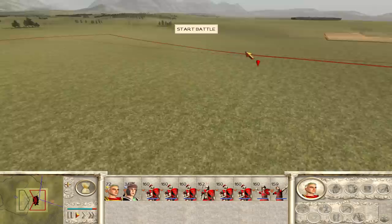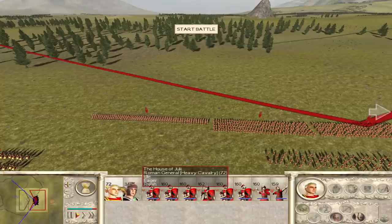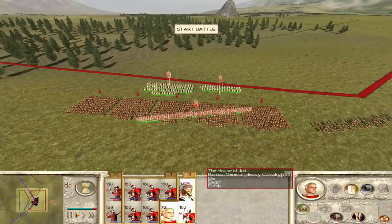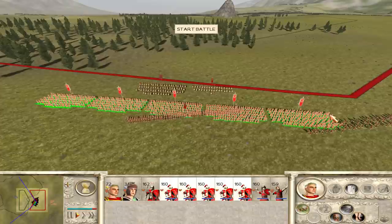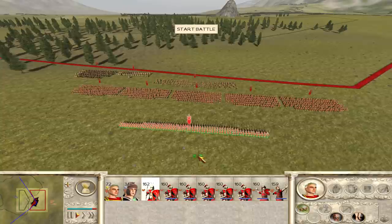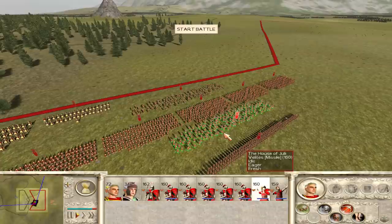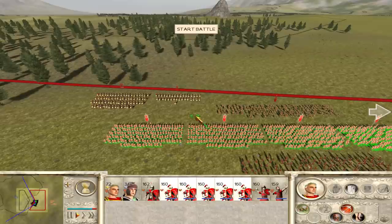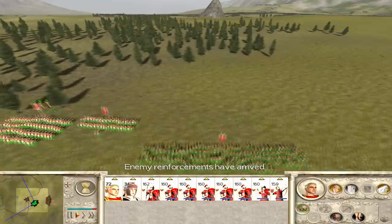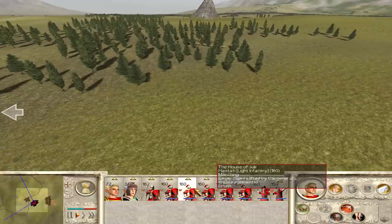Our reinforcements of theirs are going to come from behind us, so we should have enough time to straight-up kill these first two units — they're the ones attacking us. I'll play this one aggressively to a certain extent. Archers can sit up front and start firing before we get there. You guys turn your way in case we get attacked from behind. Go on skirmish and fire at will. Let's run everyone into position.